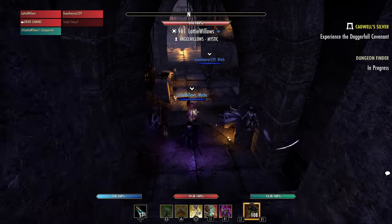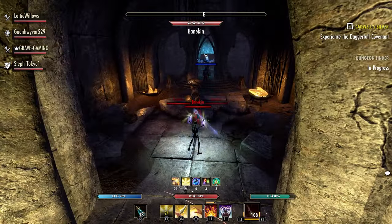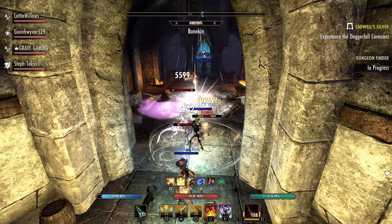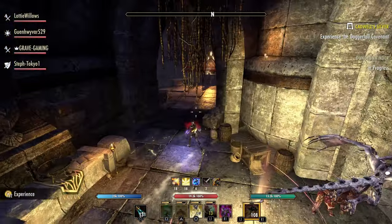The light armor set will be called Blind Path Induction. This is going to add 1096 max magic. Three pieces will add 4% healing. Four pieces will add another 1096 max magic.